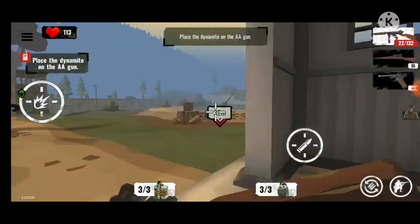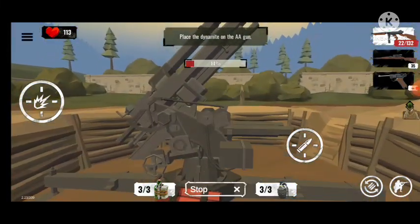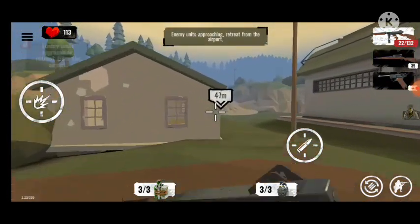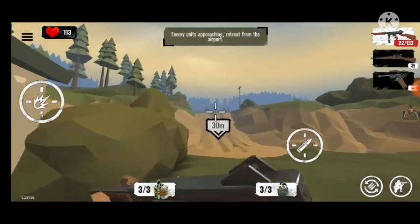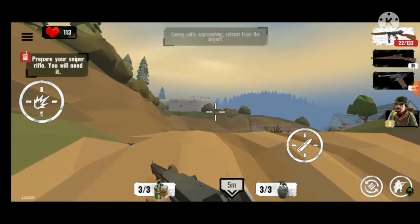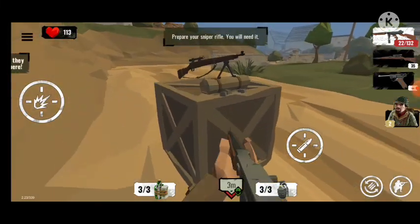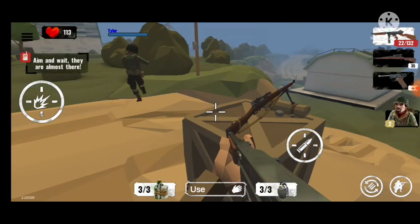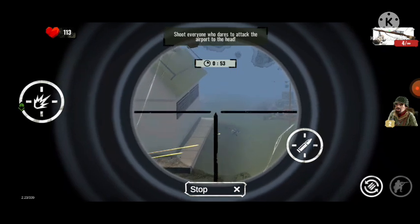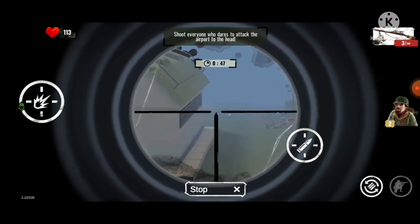Place the dynamite on the AA gun. Let's see — run! Enemy units approaching, retreat from the airport. Prepare your sniper rifle, you will need it. Here — wait, they are almost there. I really love these kind of things — 900 damage, that is a good one!